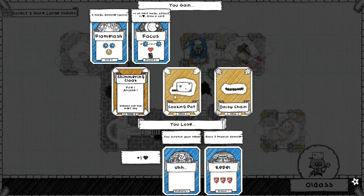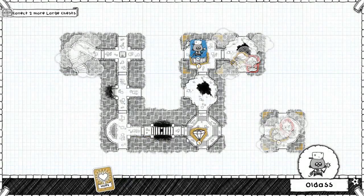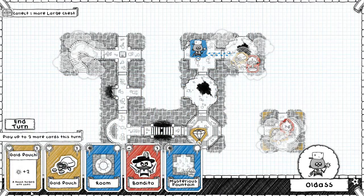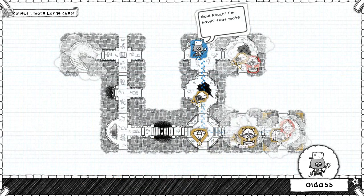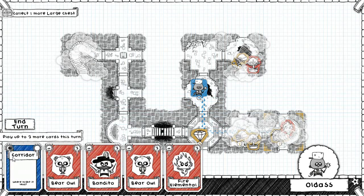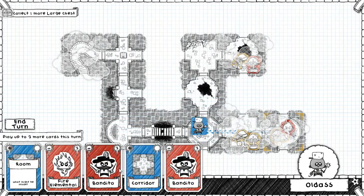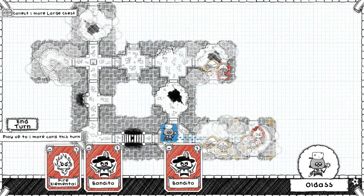Shimmering cloak. I'll take some more gold there, and some more gold - it's about the best that I can do here. Put some more gold down there as well. Fountain of knowledge - good. Don't want to play any more cards, just with that lot. I'll put down some useless rooms just to get rid of these cards and hopefully draw something better.